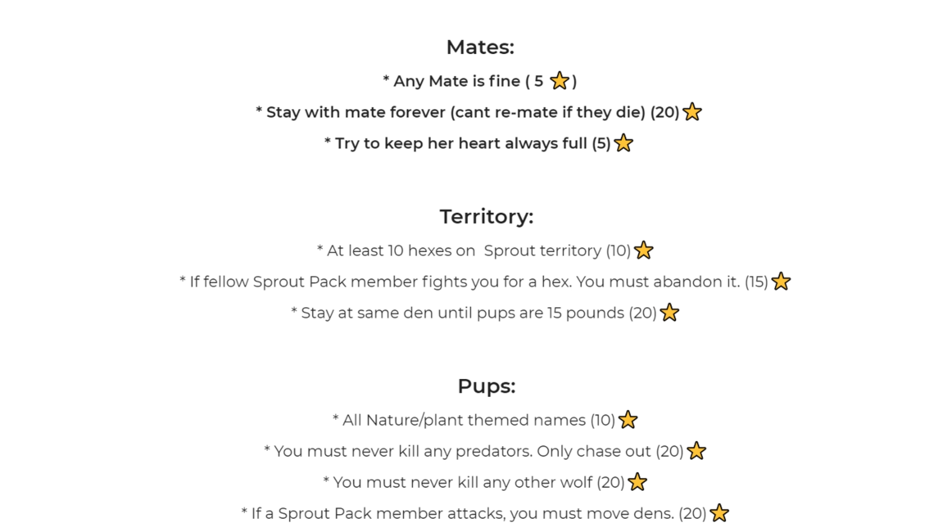So how do you earn stars? Stars are earned by doing different things — or not doing certain things — during your gameplay. They're broken up into three categories: mates, territories, and pups, following the three main missions of getting a mate, claiming territory, and having puppies. For mates: as long as you get any mate, which the game requires you to do anyway, you get 5 stars.